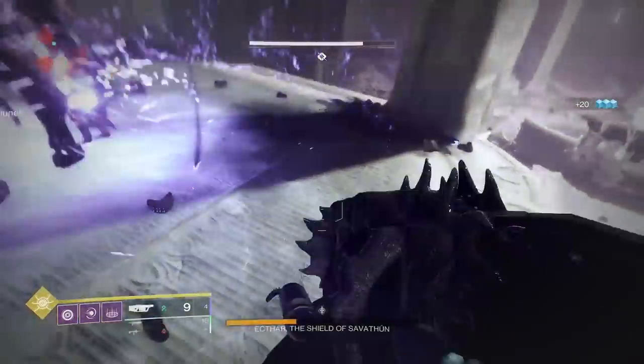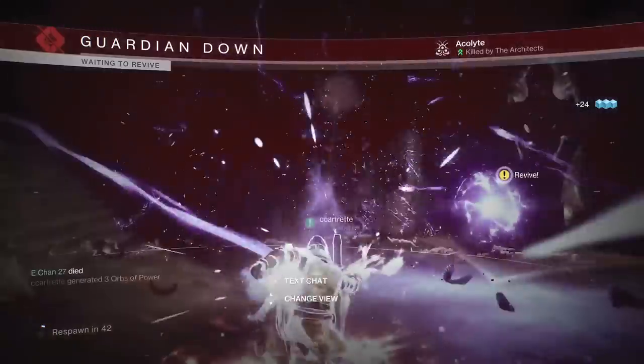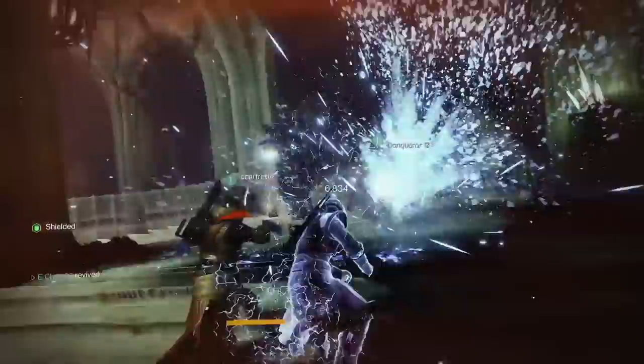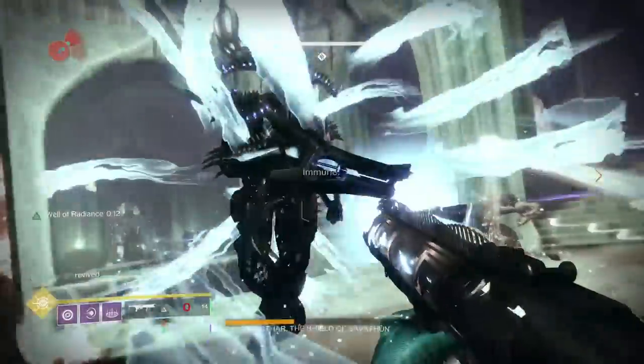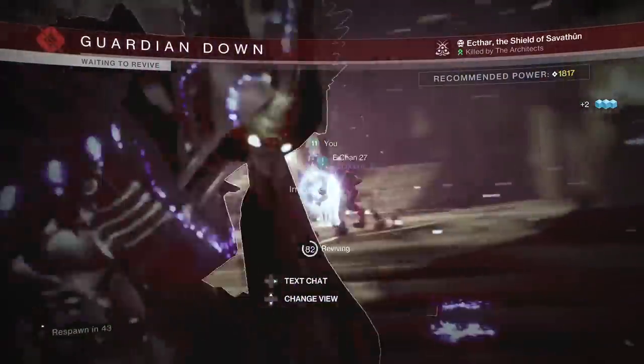Hey guys, you're here for an easy master boss cheese in the dungeon. To do this you need Wither Horde and that's it. Shoot Wither Horde on an immune boss and die — this will damage the boss. Keep Wither Horde on the boss and it will keep taking damage.